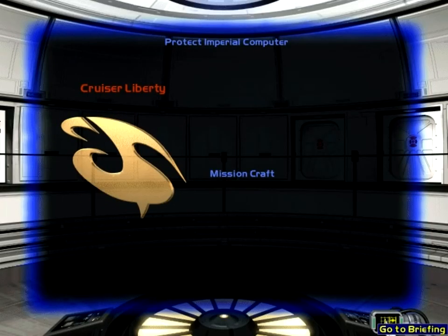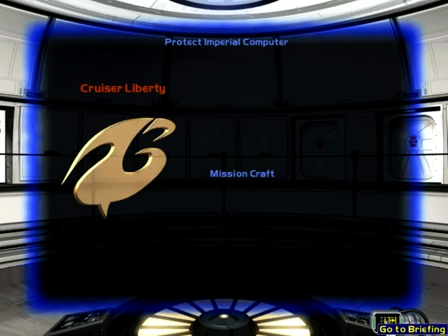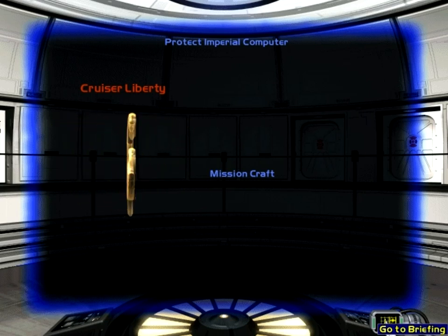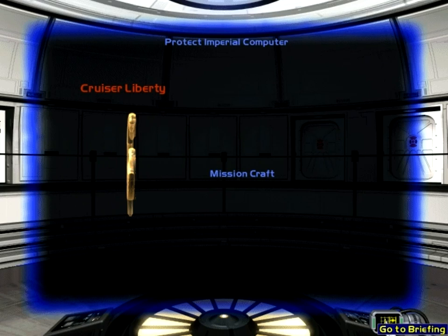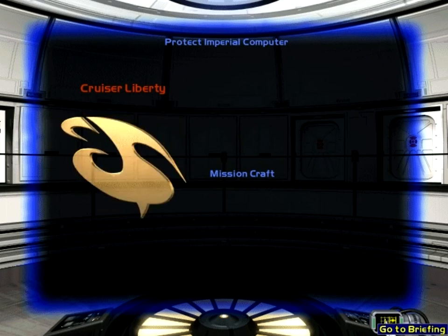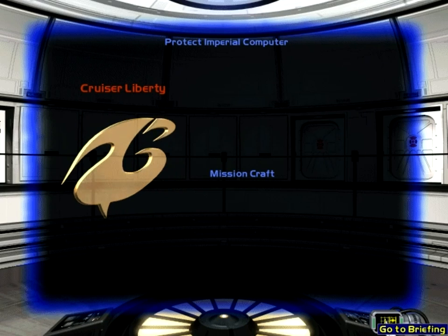While en route to its rendezvous with the Cruiser Independence, the Corvette Razor, which holds the Imperial Computer, has come under attack by an Imperial Pursuit Group. This Pursuit Group of gunboats intercepted the Corvette and disabled it. Your mission is to engage the gunboats and drive them off before Imperial reinforcements arrive to secure the Corvette. You must also provide cover for them as they make repairs to the engines and resume their flight to hyperspace.